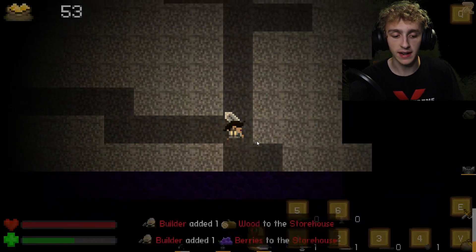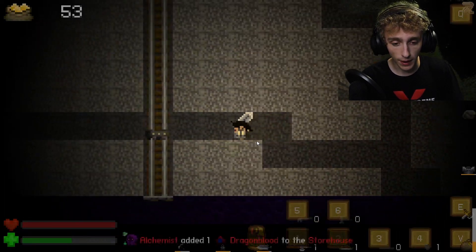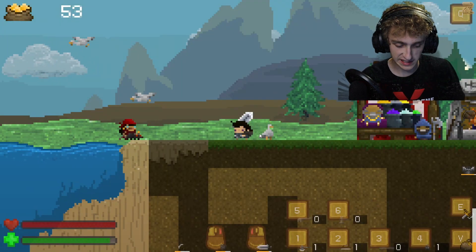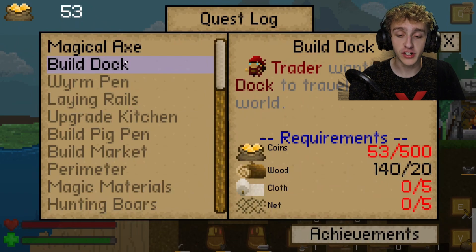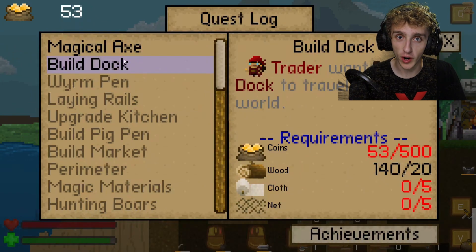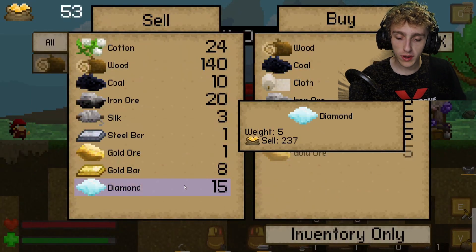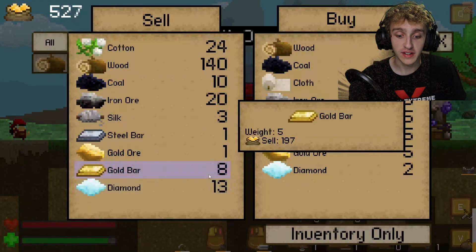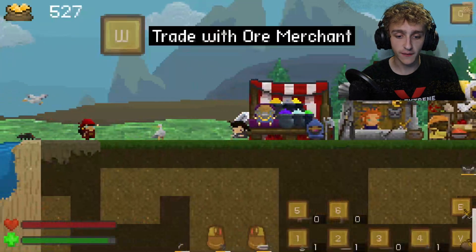We've done quite a bit of mining because we needed a lot of resources. We have a very special quest — building a dock. We have enough wood. The reason I did a bunch of mining is because we need coins. We mined a lot of diamonds, and diamonds are worth a lot of gold. We only need 500 and we have 15, so we only need to sell two. We have plenty of gold and lots of iron, so we're more than good.